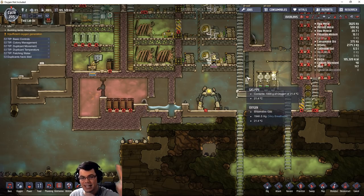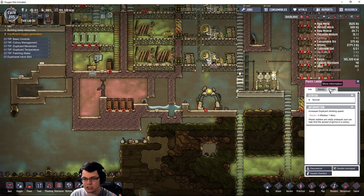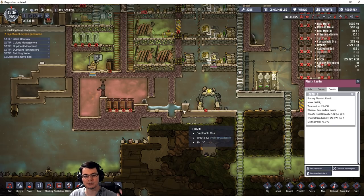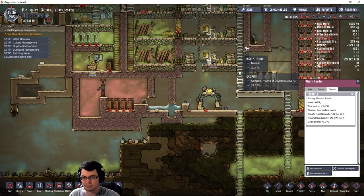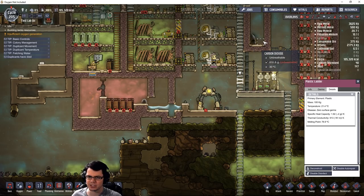Naphtha here is plastic melted down. So once you get it over 70 degrees Celsius, or 76.9 degrees Celsius, it'll turn into this liquid. And we've used this to create airlocks previously because it builds vertically instead of flowing out to the side like normal liquids do.